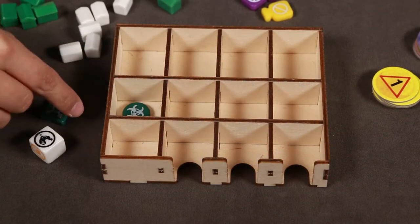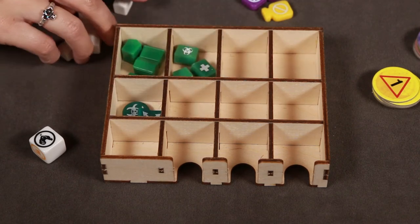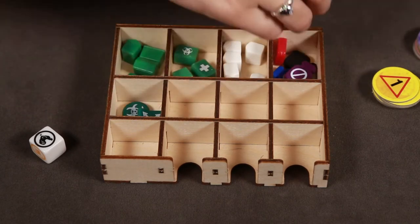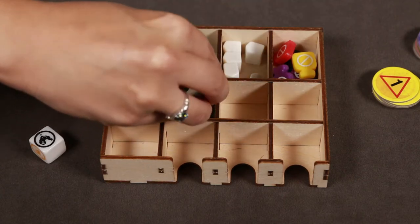Tray B will store the Infection Rate Marker, Outbreaks Marker, Research Stations, Team Research Stations, Vaccine Factories, Cure Markers, Vaccine Doses, Award Markers, Quarantine Markers, and Hinterland's Dye.